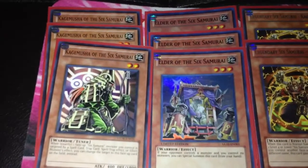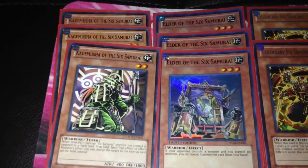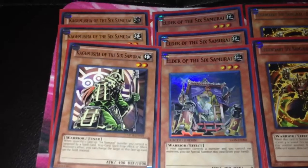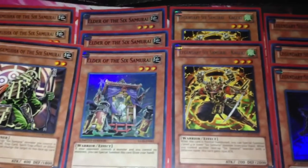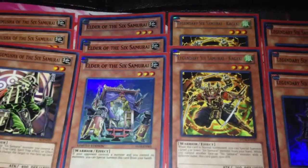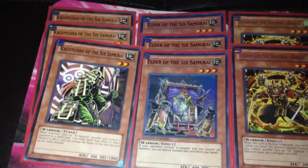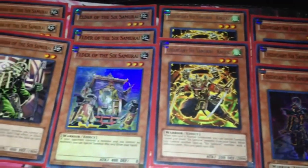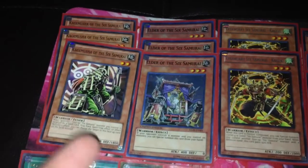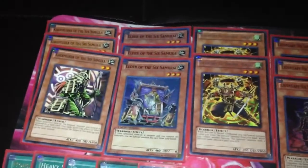I've made some changes since the last build. I'm running 3 Kogobusha and 3 Elder — this has remained the same. I figured these two pretty much special each other out with the staticism. Hence I'm only running 2 Kageki; I felt like 3 was just kind of cloggy at times. These two pretty much special themselves out, and I think Kageki can be a loner. If you special out Elder and then use Kageki and then do Kagomusha with his effect, it's just like a random Kageki.